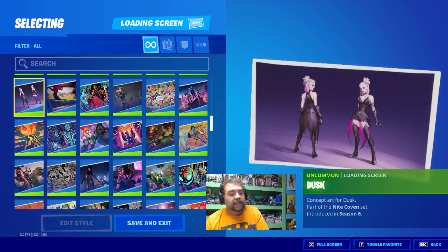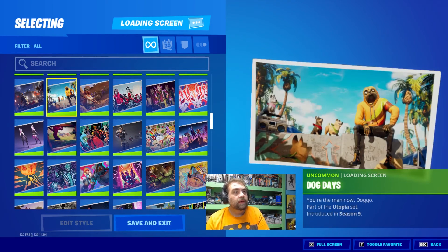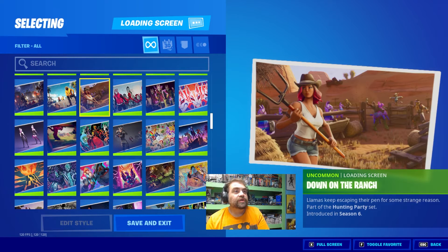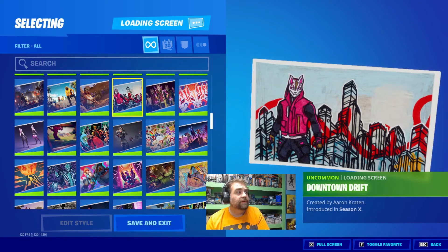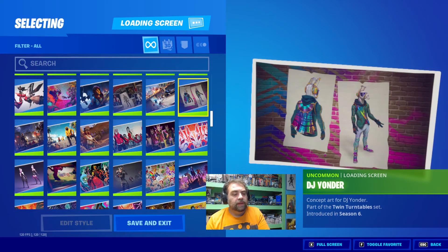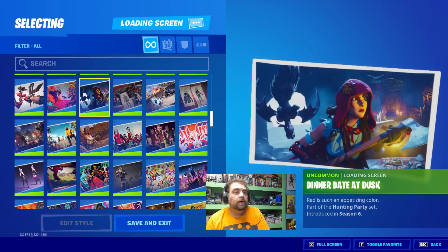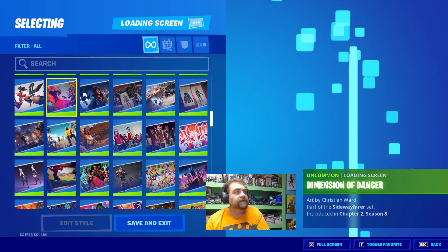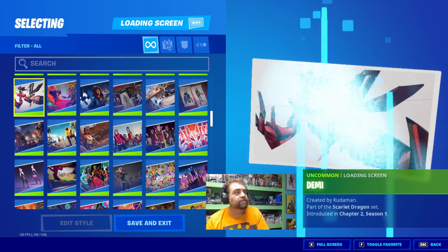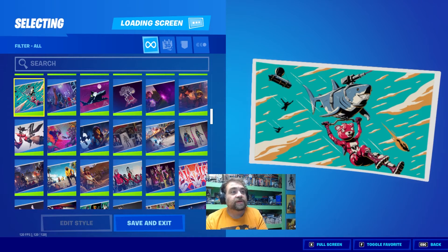Dusty Depot, Got Dusk, Dockyard Deal, Dog Days — which is a super cool one — Down on the Ranch, Downtown Drift, Drift, Drift Print, DJ Yonder, Dive, Dyer, Dinner Date at Dusk, Dimension of Danger, Dimi, Cuddle Up — which is another one of the Reloaded holo cards I picked up, but it's actually a really cool one.